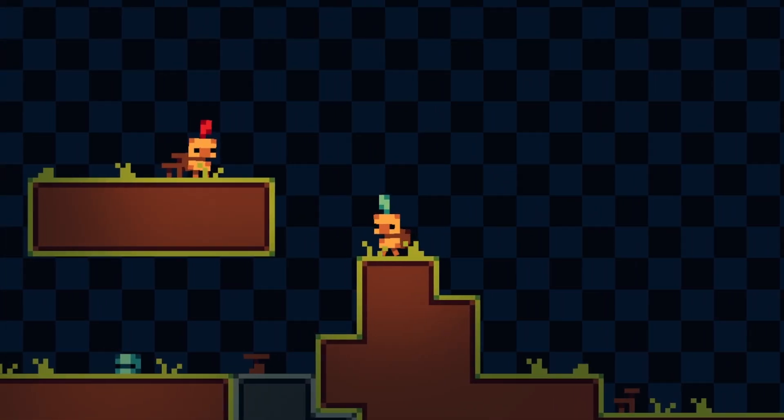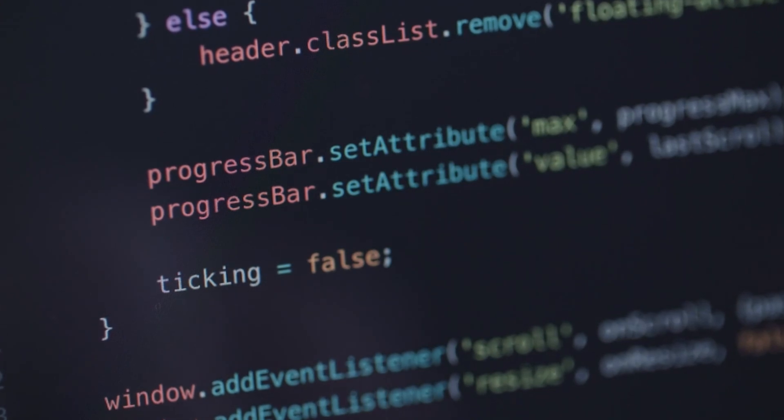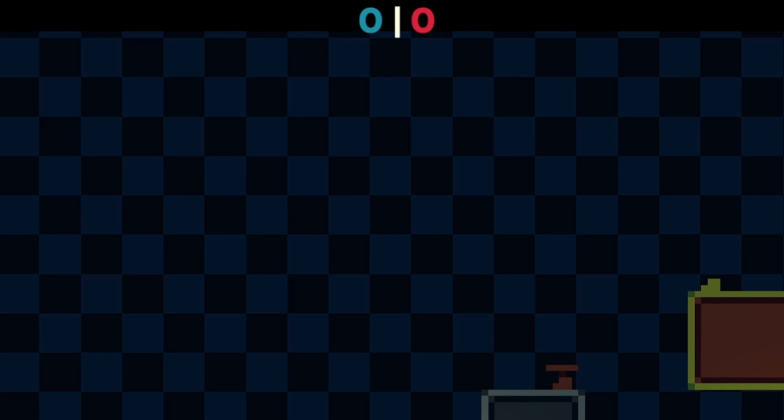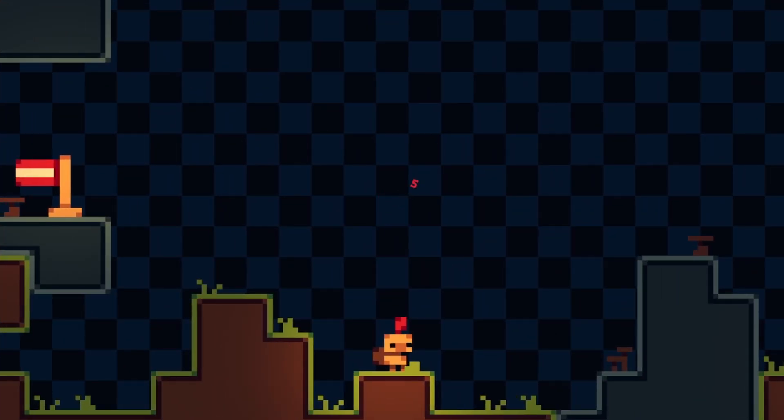After that, I implemented a mechanic where you could dash into other players to send them back to their spawns — and like always with me, it took about 3 hours to actually get it to work. Then I implemented a score counter, so if the blue team wins they get a point, and if the red team wins they get a point. The score counter is displayed at the top of the screen so it's easier for both players to see. But once you spawn into the world the game immediately starts, which is actually pretty bad, so I added a countdown until the game starts — it goes from 5, 4, 3, 2, 1, then it says go, and then you can move.